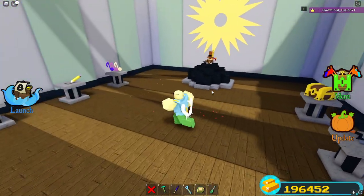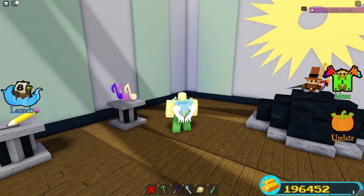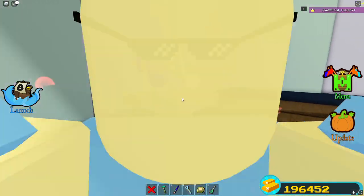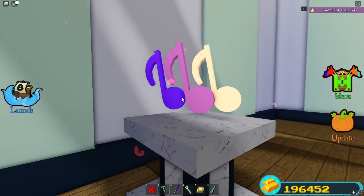For some reason, these music notes made it past to the next thing — they were inside the last room, and they made it to this room as well. What are these notes for? They've got to be for something. So just remember this right here: purple, pink, and yellow. Remember that exact order — purple, pink, and yellow.